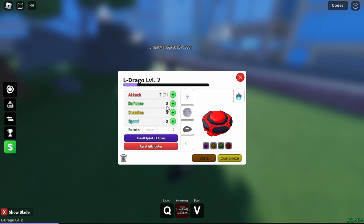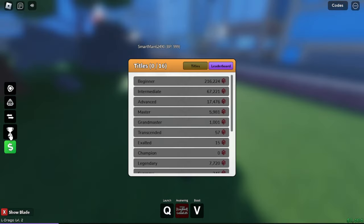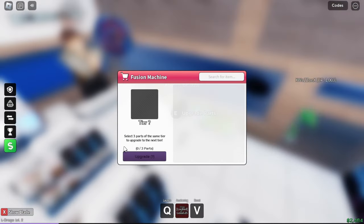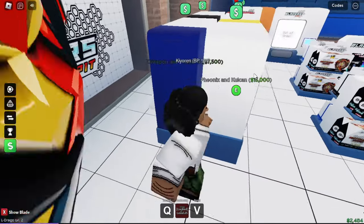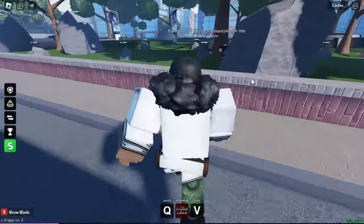I got two more points from training. I'm gonna put one into stamina, one into defense - speed doesn't really matter right now. Now the thing is I don't really know what money does. Oh there's titles in this game too. I can go to the blader shop - this is where I can buy stuff. Upgrade my parts: select three parts of the same tier to upgrade to the next tier. I can buy different Beyblade parts by giving the machine cash, but I don't got that much cash right now. Back to training for me.